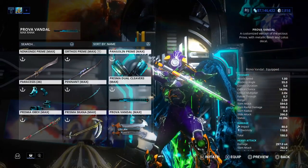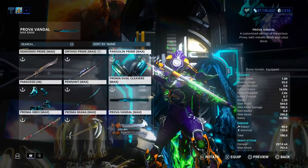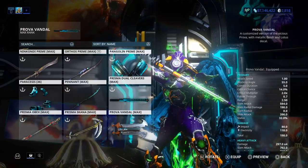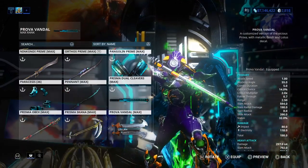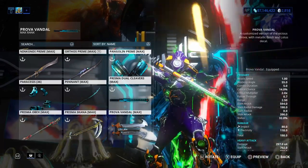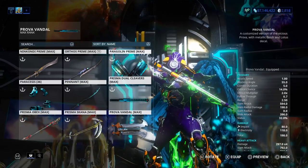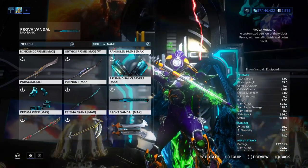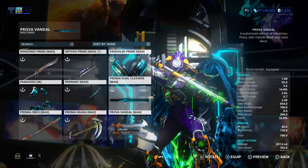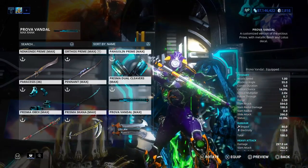Let's take a look at the Prova Vandal and my builds. So let's take a look at its stats. Attack speed is 1.00, so that's pretty good. Critical chance is 14%, critical multiplier is 2.0, and the status is 32.0%. Looking at the status, it's looking very good. Critical multiplier is decent, and critical chance is a little bit decent, but not so very good.